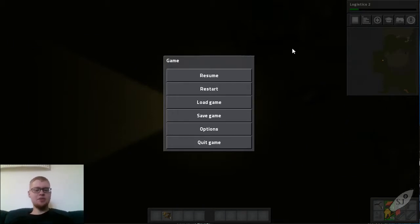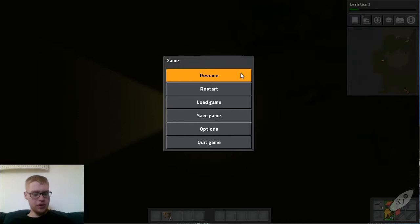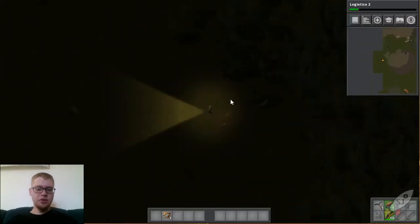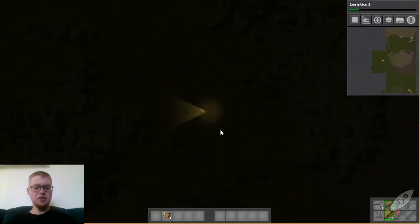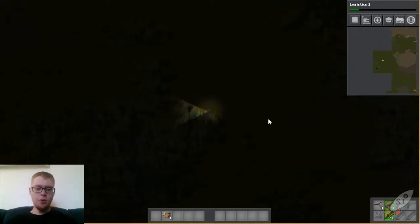Howdy, hey, hi! Spaceman Josh here and welcome back to Factorio. So we were just about to go off exploring, so I'm gonna zoom very much out so I can keep an eye on my surroundings. I don't know why I didn't do that at the end of the last episode. And we'll go ahead and just start heading west, seeing if we can find ourselves a uranium ore deposit.